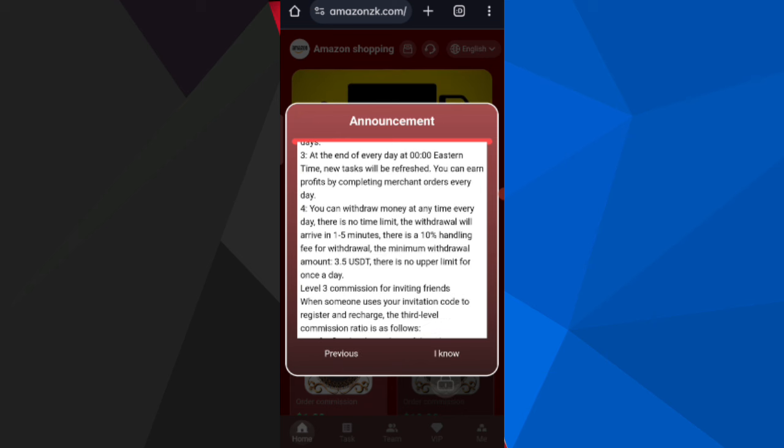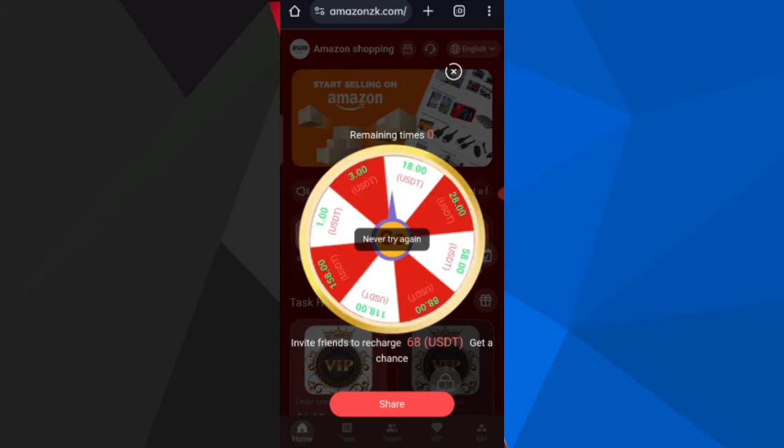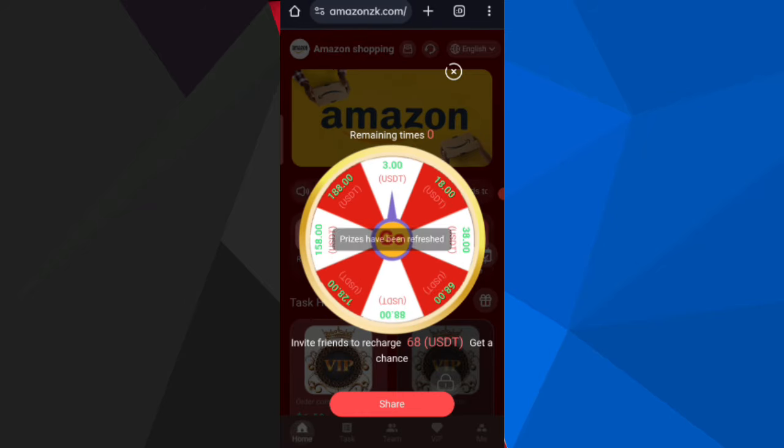Click the Next button and you can see the Lucky Wheel. Click on the Go option and you can see on the screen that you can win on the Lucky Wheel — for example, one USD.